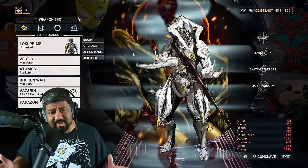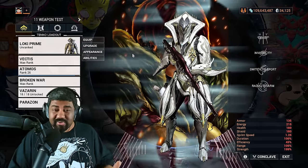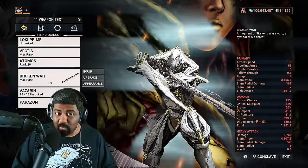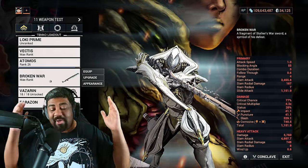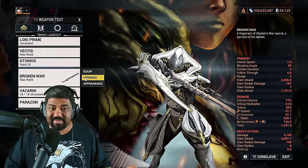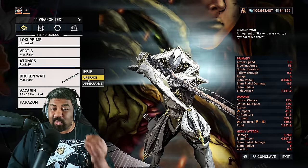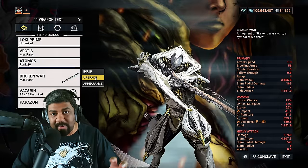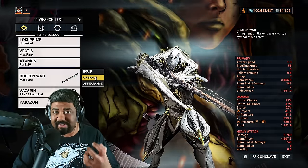Around MR5, you've probably progressed through the story a decent amount and you're doing The Second Dream. Once you finish The Second Dream, you get rewarded with an amazing weapon called the Broken War — a very, very strong melee weapon that can kill the highest enemy levels in the game. The great thing about getting this weapon for free is that it comes with a pre-installed Orokin Catalyst, so free potato and free weapon slot. It already has very good stats, so you can start building it into an amazing powerhouse in your arsenal.